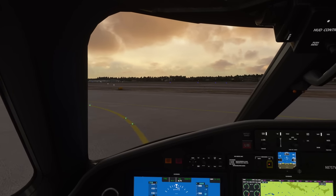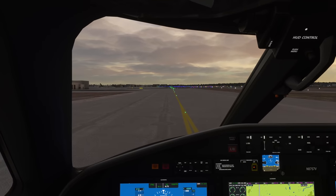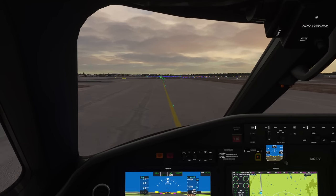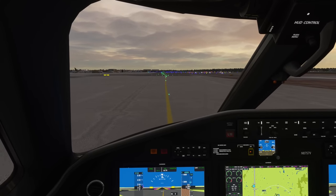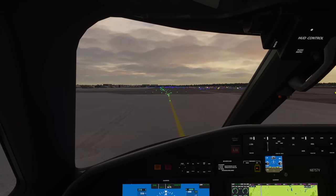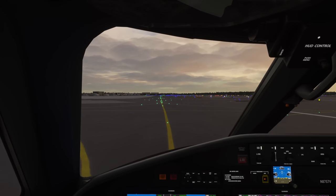I love the sounds of this engine. The CJ4 has jet engines as well but the sounds on the Longitude are much better — much more lively. The glass cockpit is very familiar because it's almost the same as in the TBM, so not too alien looking. Okay, we can probably start taxiing from here.